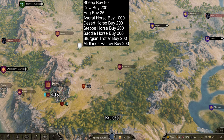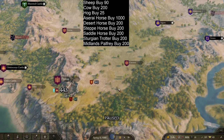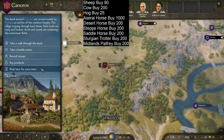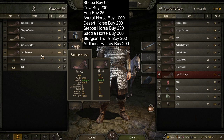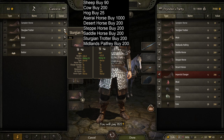Let's start the route now. The first area we're checking — I'm not going to do everything because it would take too long. Midlands Ball Fray at 200 — that's a good price, so let's buy those two. Saddle horses are a little over but you can sell them for 350-400, so I'm buying both. The Sturgeon Trotter is also in the guide — under price, very good one.